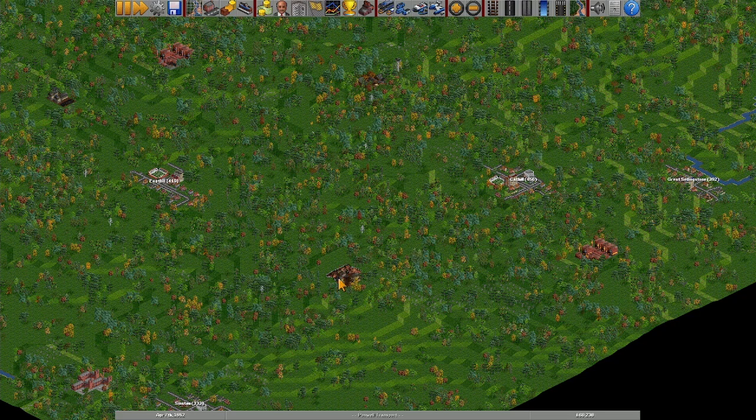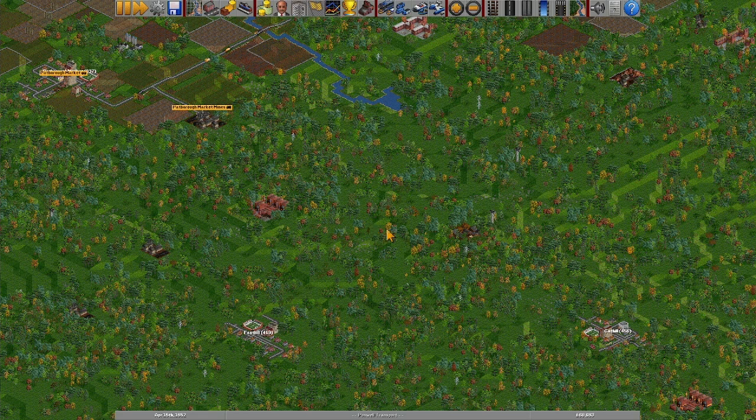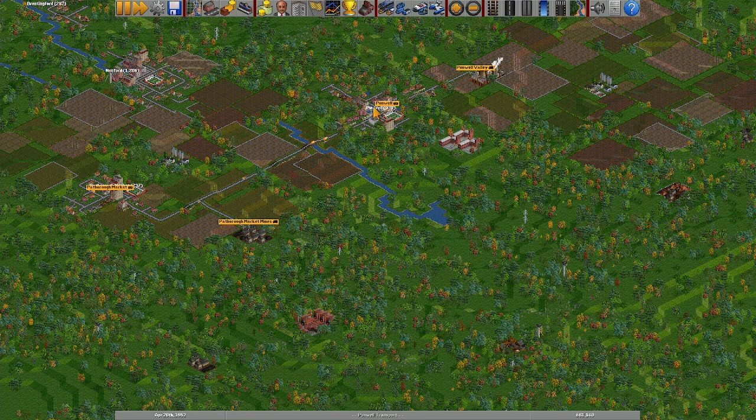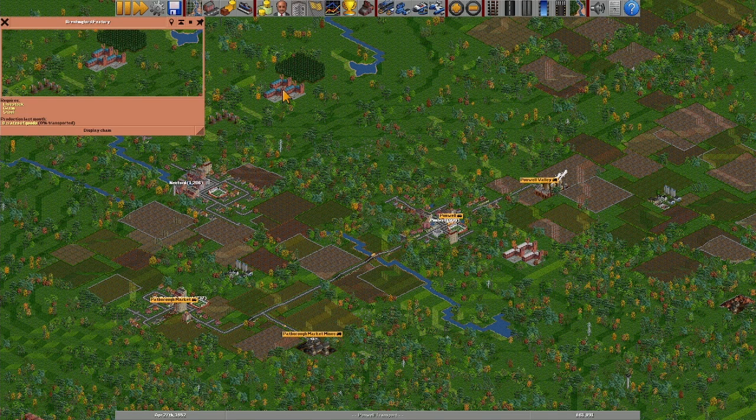So we've got an iron mine, we've got a steel mill here, we've got a town - two towns technically. There's a little sawmill, which is unimportant for now. I think what we need is a train that takes the stuff from here, connects it into this, runs up past Cat Hill, up into Punwell so it can stop off at this factory. I think I'm going to build maybe some sort of freight interchange here at the factory, because then I can run up to this factory as well.